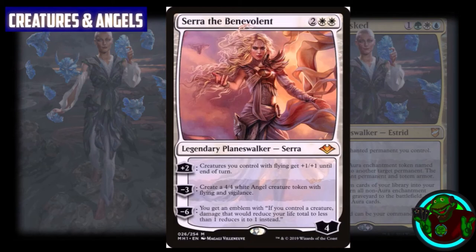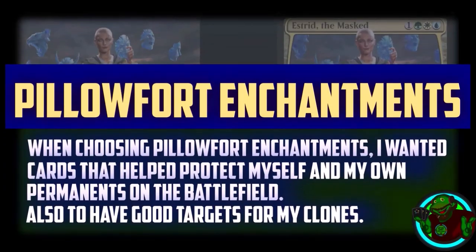The last card on our heavenly creatures list is Serra the Benevolent, costing two generic and two white for a four-loyalty planeswalker. Her plus two gives creatures you control with flying +1/+1 until end of turn, supporting my angel tokens. Her negative three creates a 4/4 white angel with flying and vigilance. Her negative six gives you an emblem: if you control a creature, damage that would reduce your life total to less than one reduces it to one instead. If I can get the emblem it supports staying in the game, but we're more focused on getting the 4/4 token and pumping creatures with her first ability.